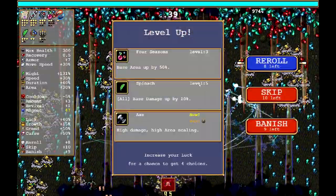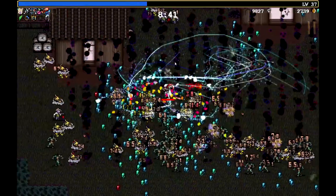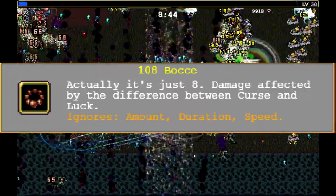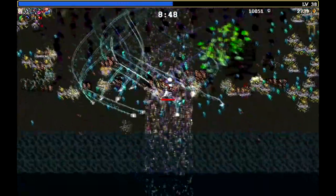You'll want to evolve the Mirage Rogue so you can unlock the next character, McCoy Oni. Survive 15 minutes with this new character and you will unlock the 108 Bocce. This is the only weapon from the DLC that does not have an evolution.